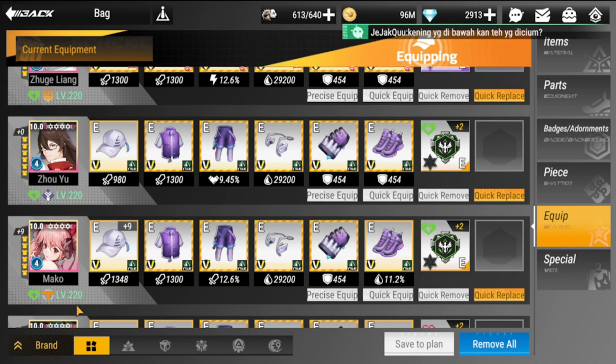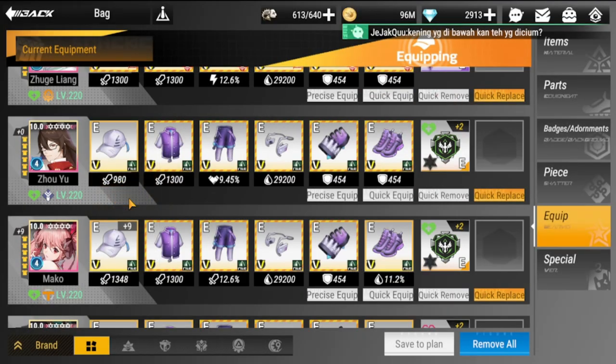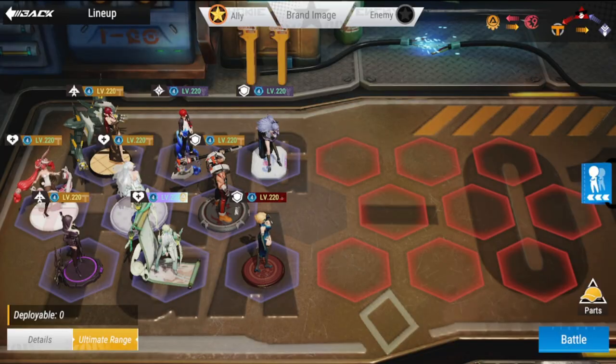The last one is Mako — he has an HP set similar to Zephyr and the Eternal Eden Badge as well. That's it for the gear sets for all the figures in this battle.